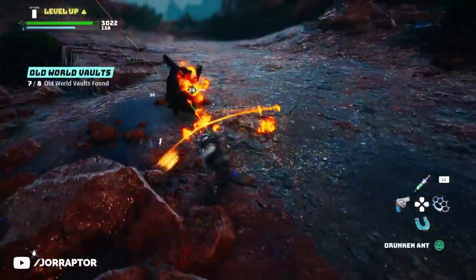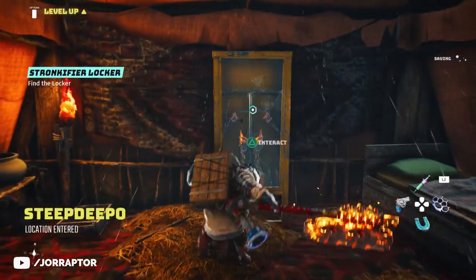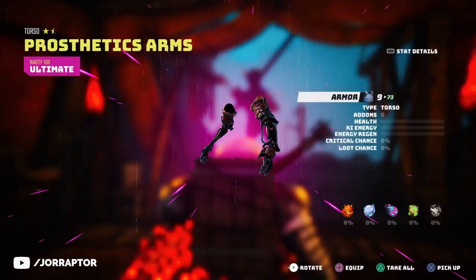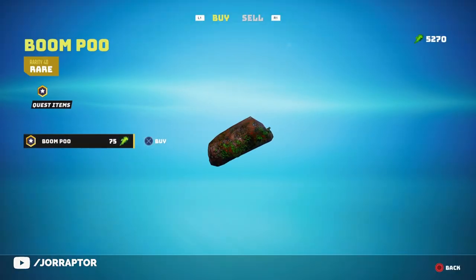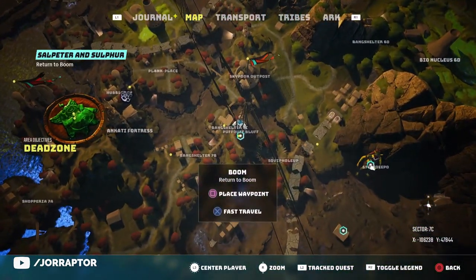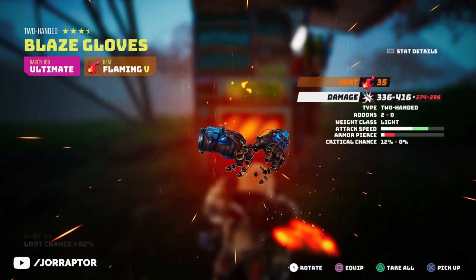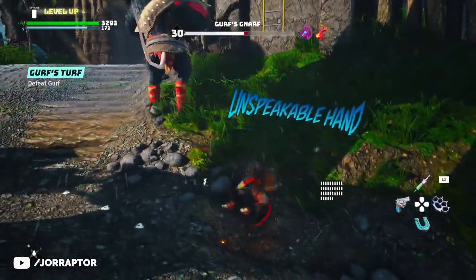Going back to Moog after completing both his side missions, you get special prosthetic arms and legs which give you an insane amount of armor — pretty nice. Also at Moog you can buy boom poo from his vendor, which you can then bring to Boom, found over here on the map very close by. Completing Boom's side mission gives you the ultimate blaze gloves, which add fire damage to regular unarmed combat. If you're into unarmed builds, this can be really nice.